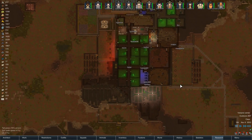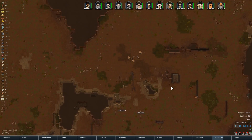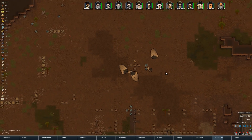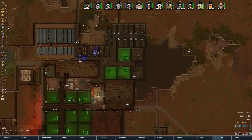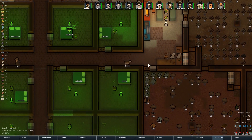We've just survived some crazy animals and a poison ship has been destroyed. So we have a whole bunch of mechanoids to disassemble. That'll give us some more plasteel and steel. I need to get someone on that right away.